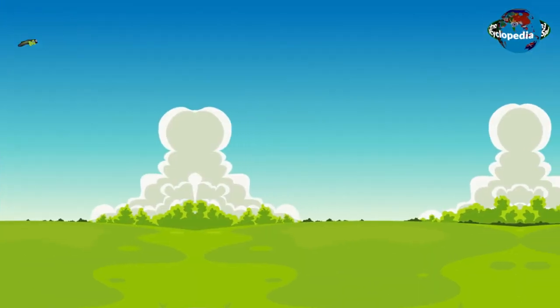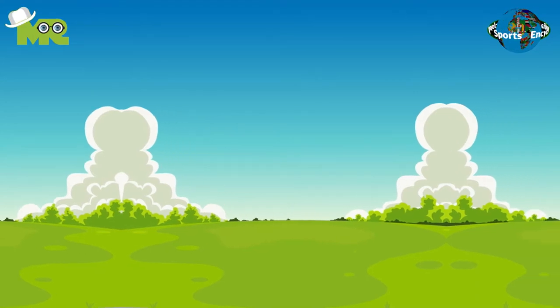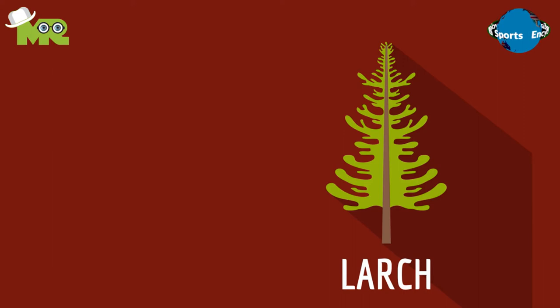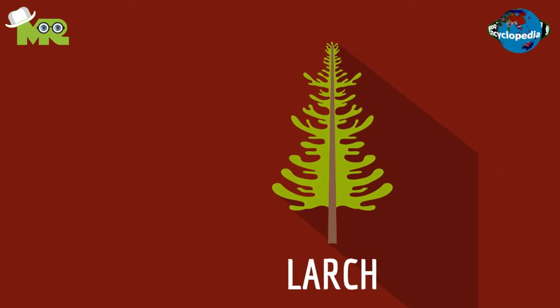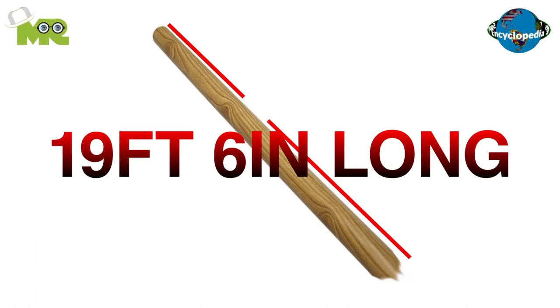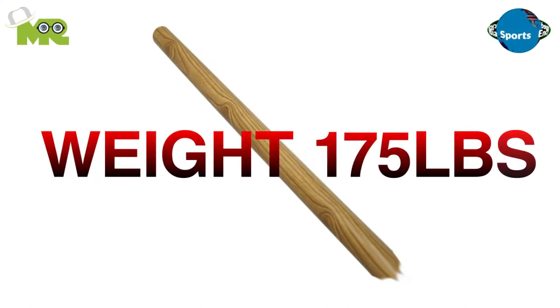The game Caber Toss is played in an open field where individuals compete against each other. The equipment used in this game is a caber, which are poles made from larch trees and is typically 19 foot 6 inches long and weighing about 175 pounds.